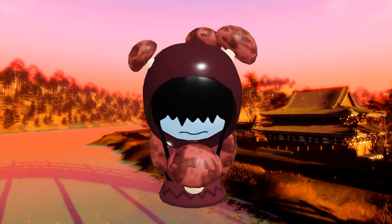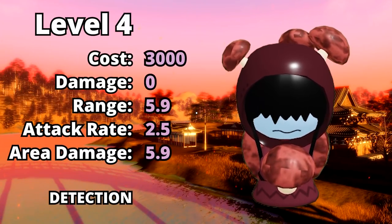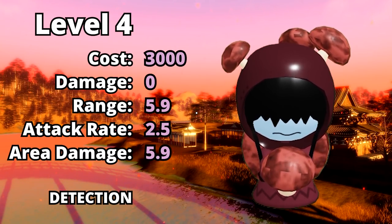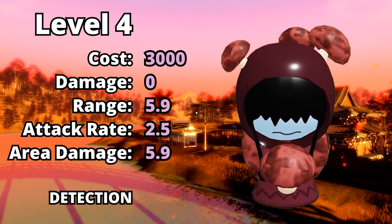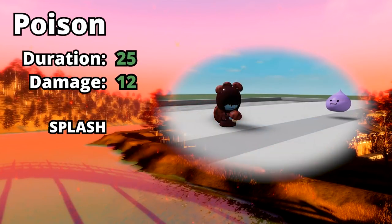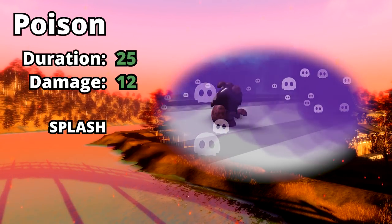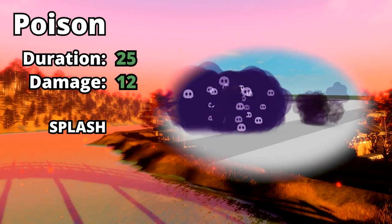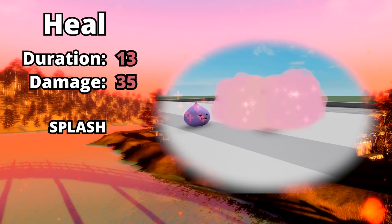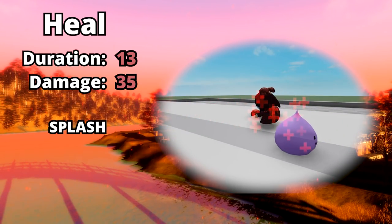At level 4, the mushrooms start to take over, and oh my god, this looks so cool. I love this design. You can upgrade to this level for 3000 mana. She still has 0 damage, but her range will increase to 5.9, her rate of attack will be 2.5, and her area damage a whopping 5.9. She still keeps detection. Her poison attack got upgraded to a duration of 25 seconds with 12 damage per second, and this effect now also has splash. The heal got a massive boost also, lasting 13 seconds, healing for 35 health per second, and also has splash. This is absolutely insane.